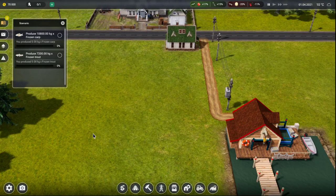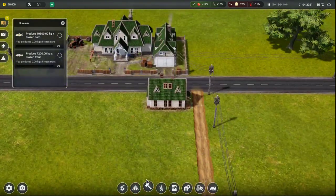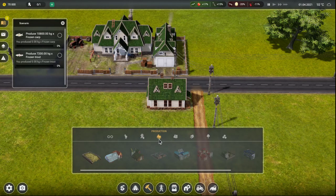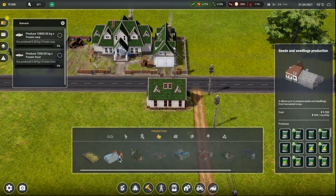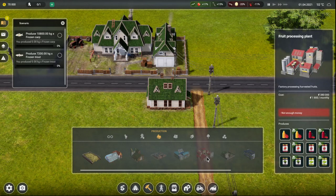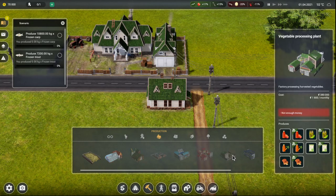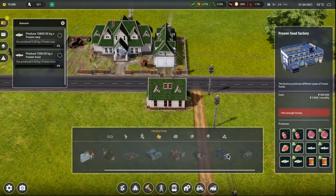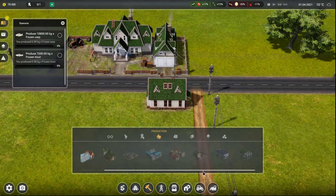I could get a couple of greenhouses up and running just for some cheap money, let's do that. They're gonna ignore everything else — that's kind of a beast all on its own. Slaughterhouse, mill, or if we're gonna do frozen stuff — frozen food factory. We're gonna have to definitely get a little bit of money up and going.